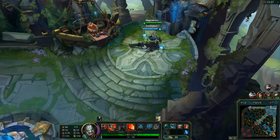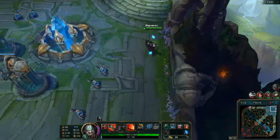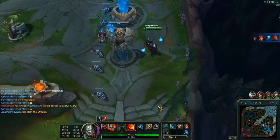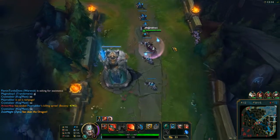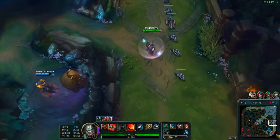I'm going to be tanky, so it's going to be hard to take me down in the first place, and I have my ultimate. As soon as they get me low, I'm going to start ulting. Because they're focusing me, it gives our Kog'Maw an amazing amount of time to just wail on them with his range. Kog'Maw is a really far-ranged champion — his W increases his attack range, so he becomes really strong. He's like a living artillery with his ultimate, staying in the back line and just taking enemies out.